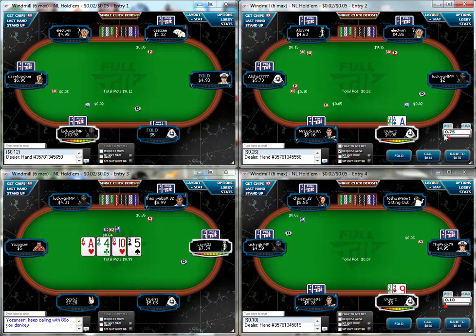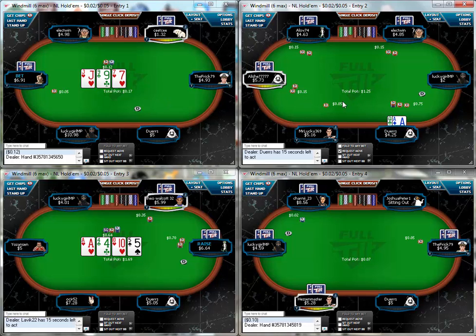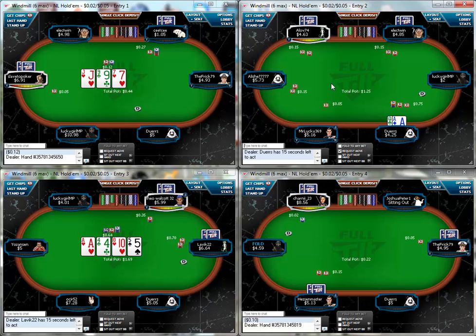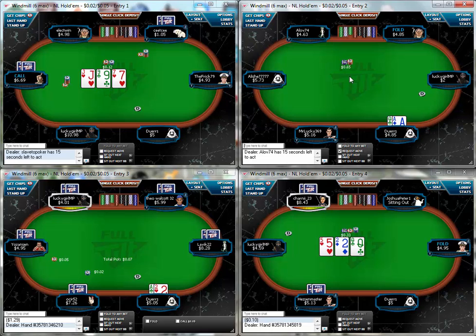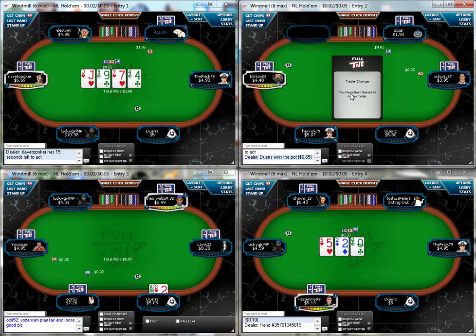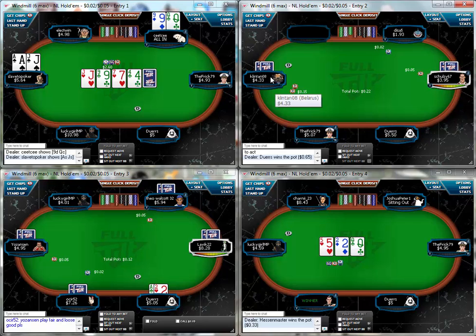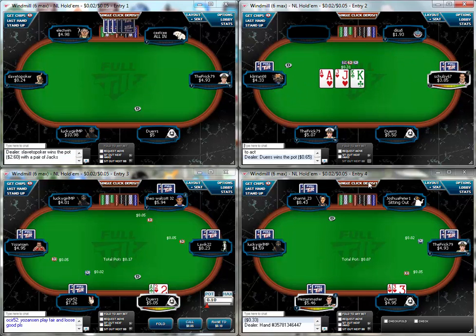We still haven't moved from this top table yet. I have no idea what I'm doing here with my ace-queen but it's 5NL and it's just a video, so we'll just squeeze. This isn't a strategy video, please don't copy anything we're doing. That's put the video in profit — good stuff, we are now in profit for the video. The table has now changed and as it happens it looks like I've got a better seat at the new table, with three players with less than 100 blinds.